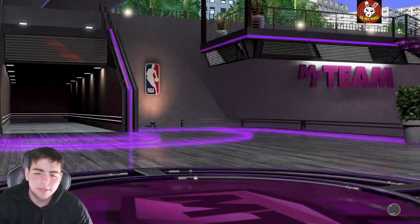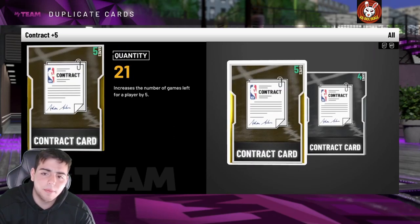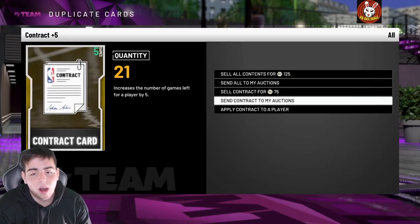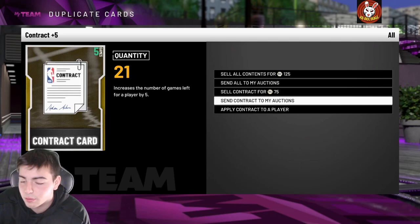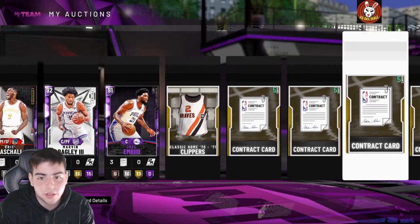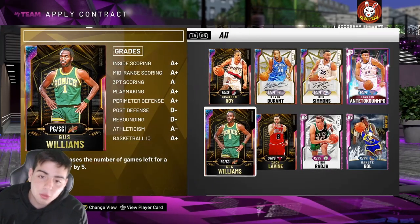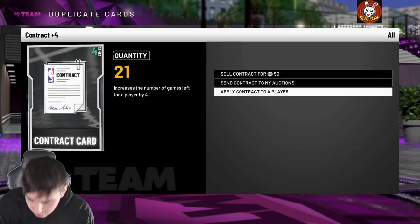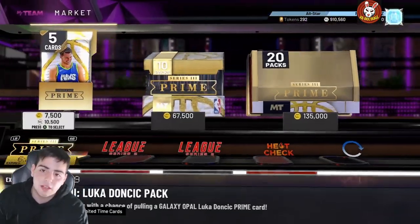Some pink diamonds are dropping. If you sold your opals yesterday, you took a W regardless. Some cards are going to go up, some are going to go down. I've noticed a rotation in 2K — they drop decent content one week and fire content the next. Last week was crazy with fan favorites and all that. So next week is going to be the market crash week, and this week is the slower, more relaxed week where everyone can regroup their MT.